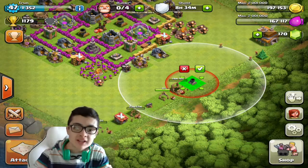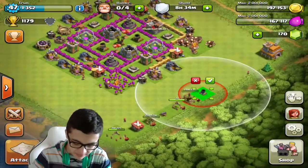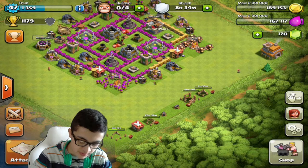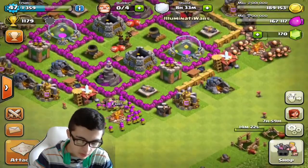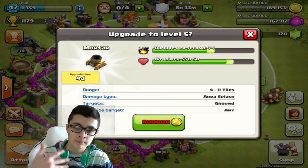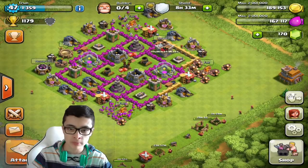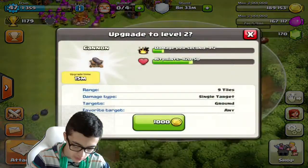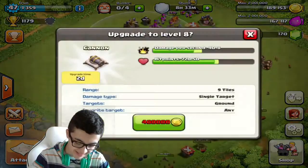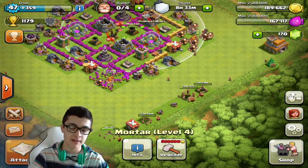Next Clash of Clans video, you're gonna see a new base layout. Well, maybe not next episode — my plan is to actually complete everything first. What I mean by that is: see how this mortar, I can upgrade it to level five since I just hit a new town hall level. But before I upgrade anything that was fully maxed at Town Hall 6, I wanna get these new buildings to the same level. So I wanna get this level one cannon to level seven before I start upgrading everything to level eight. This new mortar, I'm gonna make it level four before I start upgrading any other mortar to level four.